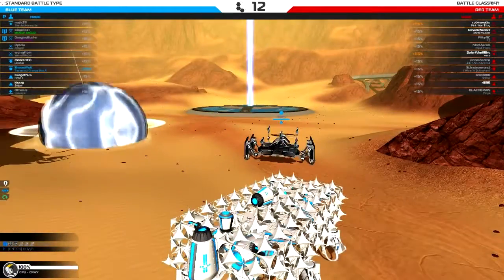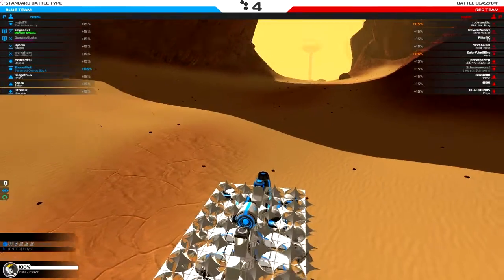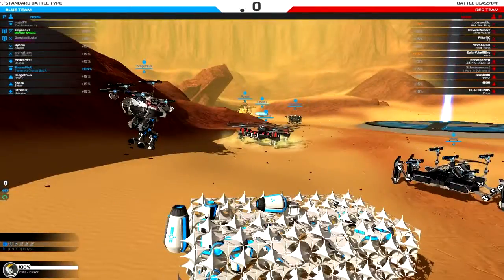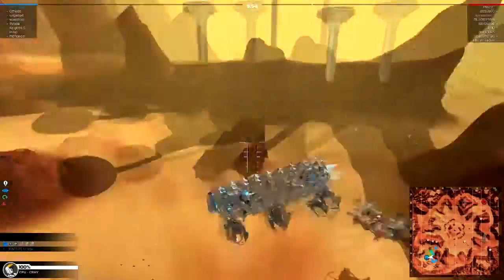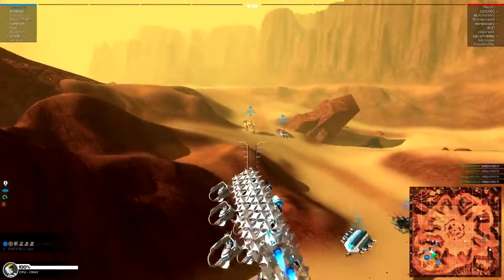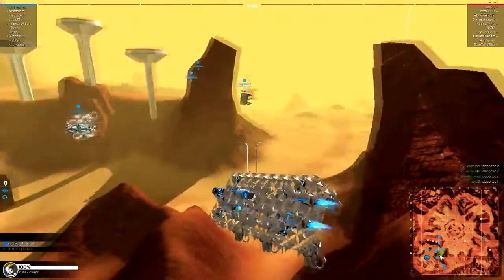We're in a match now. Our team has two rails, me and another plasma, and a ton of SMGs. The battle for Hellion Crater has begun. For those who haven't used the Tesseract before, you definitely should before this update comes out — it is definitely an overpowered airship.